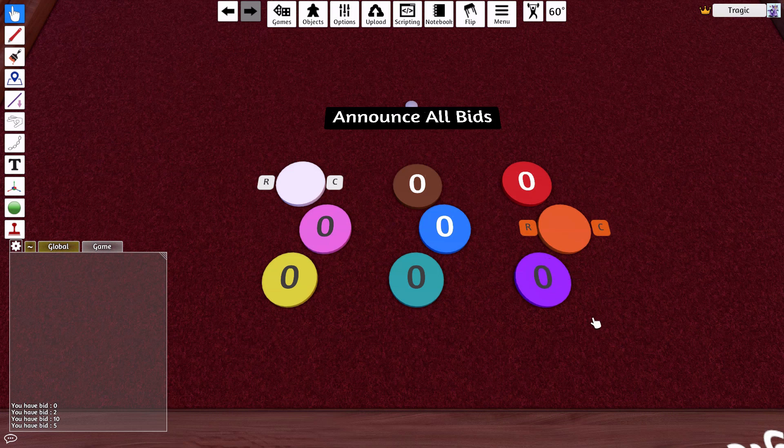Two buttons pop up: R for reset and C for confirm. If I'm happy with my bid I just hit confirm. If I wanted to bid ten on pink but I can't remember what I said, I can hit the R button to reset and redo the bid. So I'll bid seven this time — zero, one, two, three, four, five, six, seven — and I'm happy with my seven bid so I'll hit confirm. That's just the way it works.